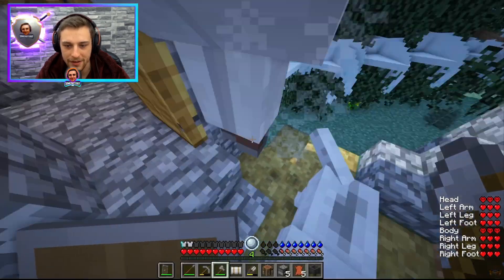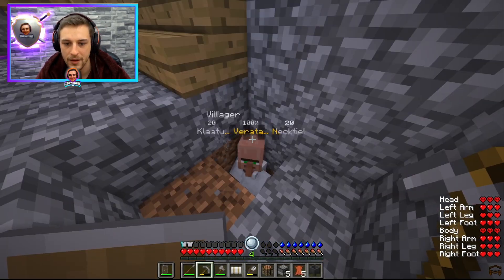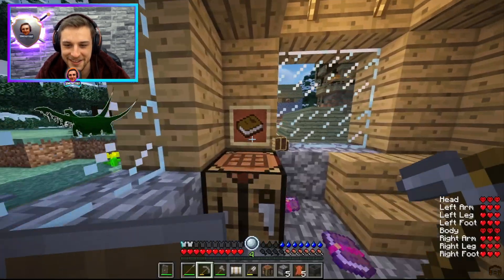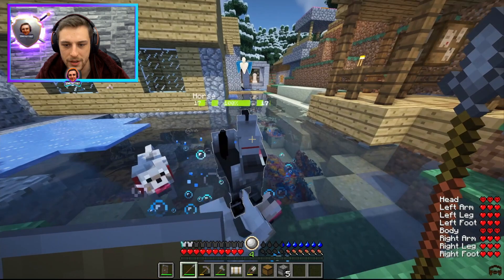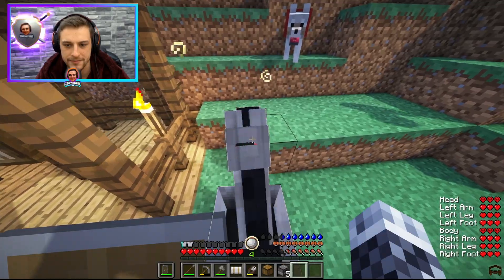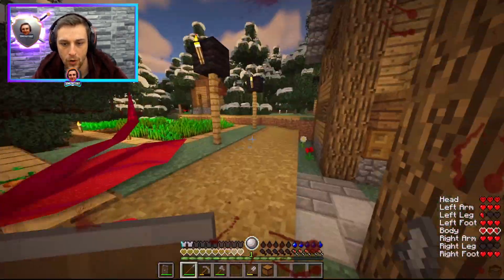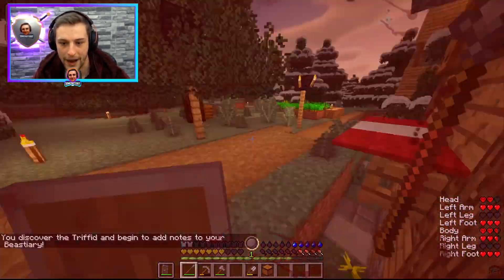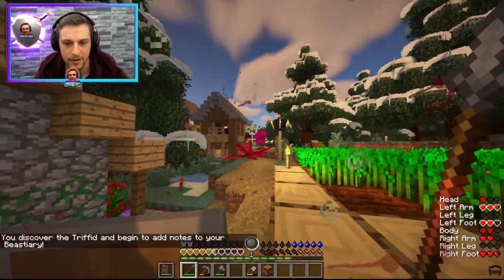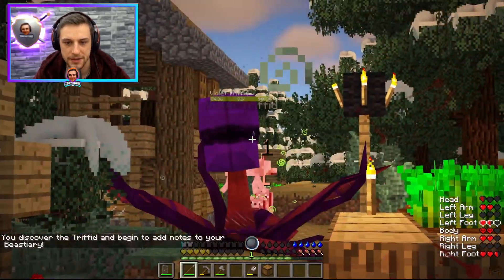Another librarian - that's four in one village. Klaatu, Varata, Necktie. Mr. Horsey, you look kind of weird - I like weird. He's freaking out. Very intrepid - wow, that's no bueno. Made me jump. Get him, doggos!